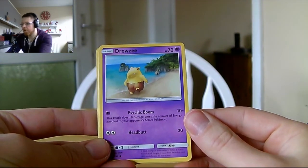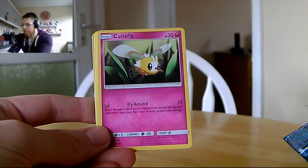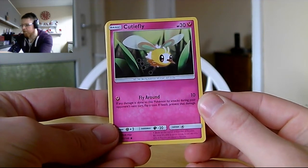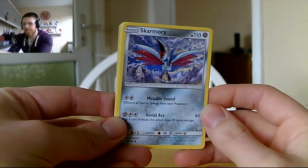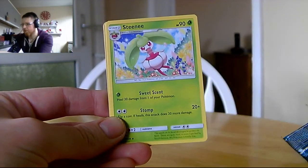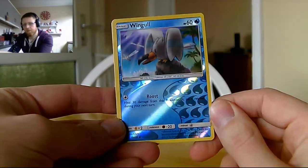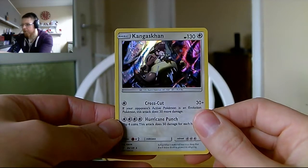We've got Rowlet, Drowzee — Psychic Boom does 10 damage times the amount of energy attached to your opponent's active Pokémon, and Headbutt does 20. We've also got Cutiefly, which we haven't seen — Fly Around does 10, and if damage is done during your opponent's next turn flip a coin to potentially prevent it, with Dark resistance too. Skarmory still leads for best artwork in the set. For the water energy we've got a Herdie with Treasure Hunt, Steenee, Poliwhirl, and a Wingull reverse foil.